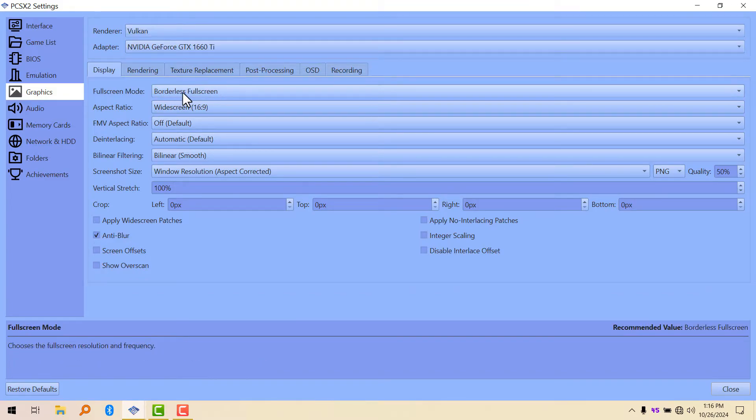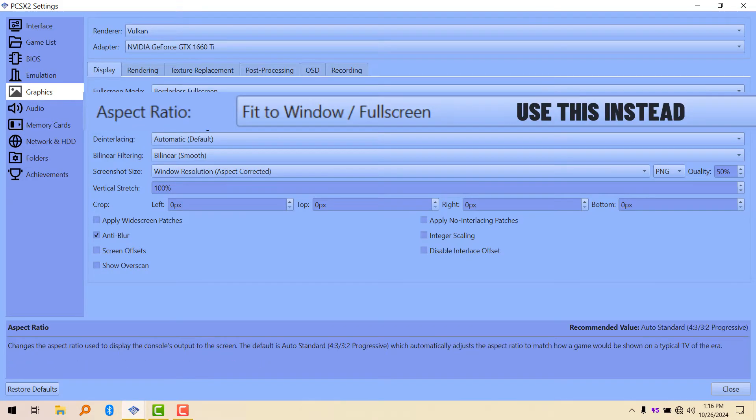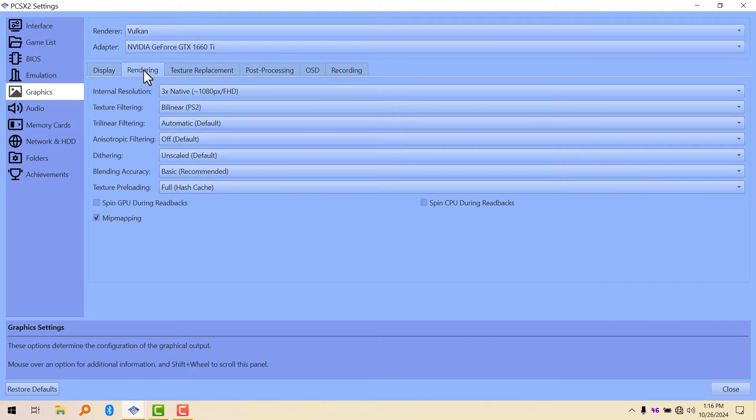There's nothing much to do in this video, just follow my tutorial and the settings I tweaked, and you're going to get the best quality out of it. Make sure you change your resolution according to the resolution you have on your monitor, so that it can match the monitor resolution.